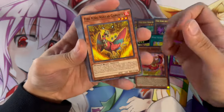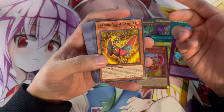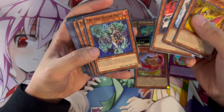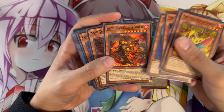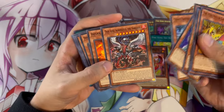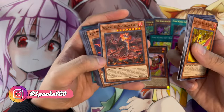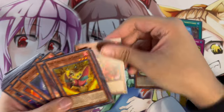Moving on to the older reprinted cards — the really cool thing about this structure deck is it gives you pretty much everything you need for Fire Kings. You have Garunix, Beirong, Yaksha, Kirin, Blaster — an absolutely insane common reprint — Burner, Bear Man, Wolf Bark, Vanisher, True King Vanisher, Dogoran the Kaiju, and more. Let me pull out some of the staples to show you just how many this structure deck actually has.